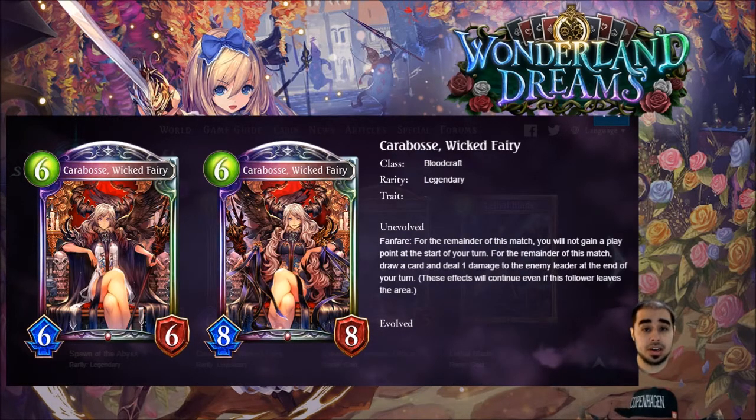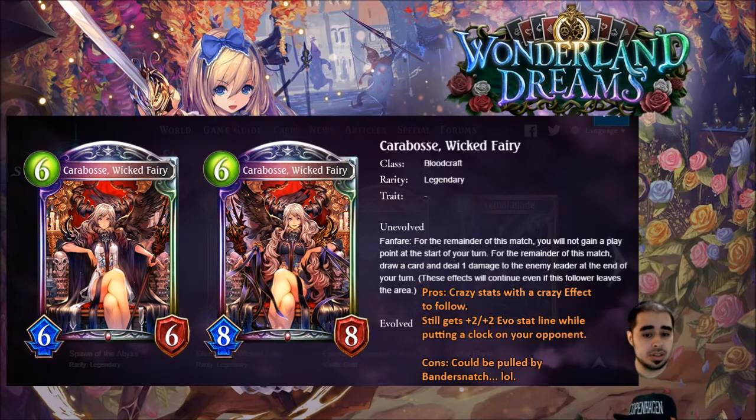Another bloodcraft card — Caribos, Wicked Fairy, legendary, six, six, six. Her effect is insane: fanfare, for the remainder of this match you will not gain a play point at the start of your turn. For the remainder of this match, draw a card and deal one damage to the enemy leader at the end of your turn. These effects continue even if this follower leaves the area. The second you play her, it changes the whole game — puts a time clock on your opponent, you're drawing two cards a turn as blood, refueling your hand, and you have a strong follower on board.